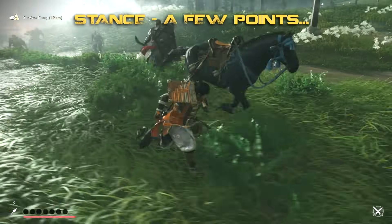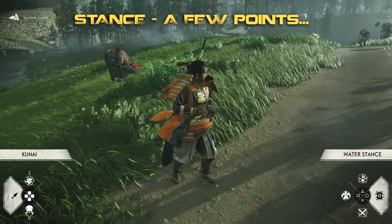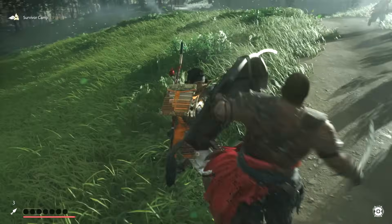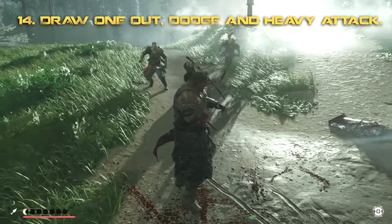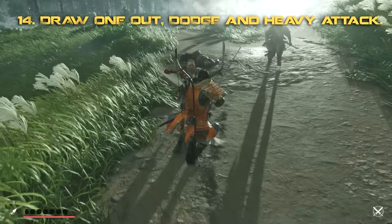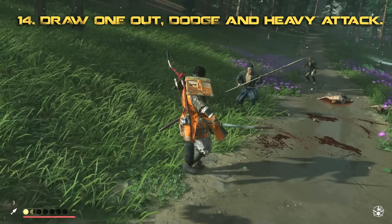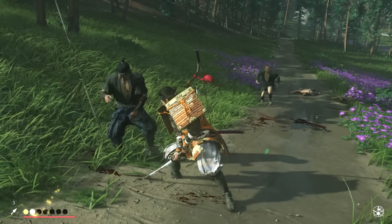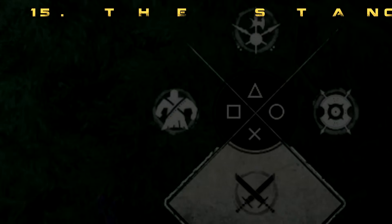With stances, the game already tells you to use the right stance for the right enemy. A couple of things that might make it easier: try walking backwards away from the fight to draw out a particular enemy, then pick the right stance. Use their attack against them by combining the dodge move when they glow red with the heavy strike — the triangle button — which is most effective when using stances. Switching stances in the middle of a fight actually slows down time, giving you a moment to gather your thoughts and pick the right stance again.